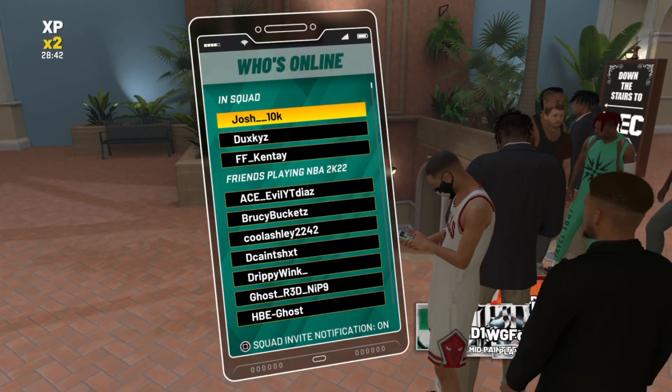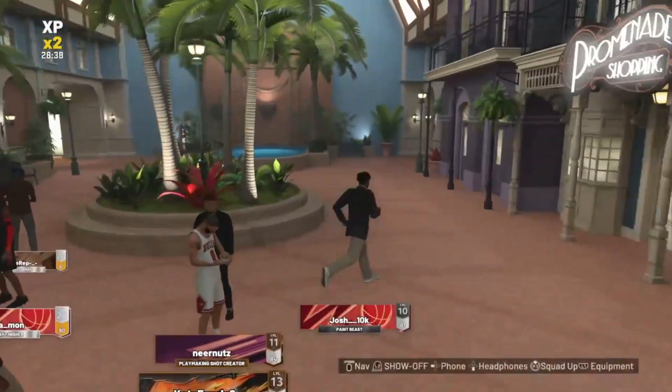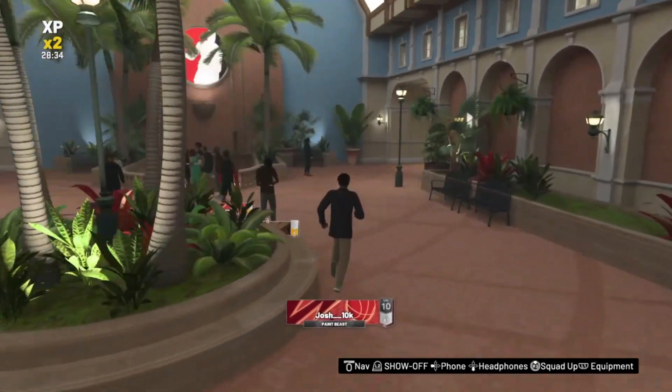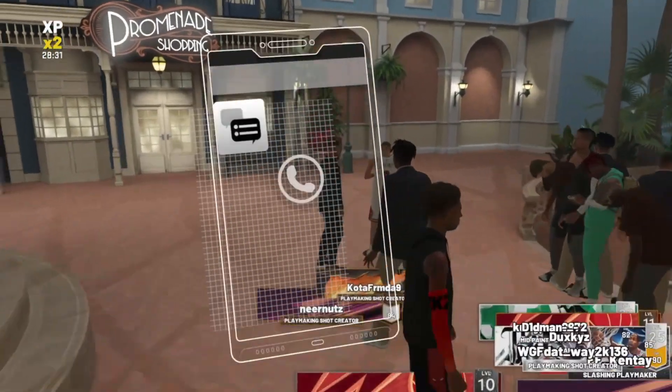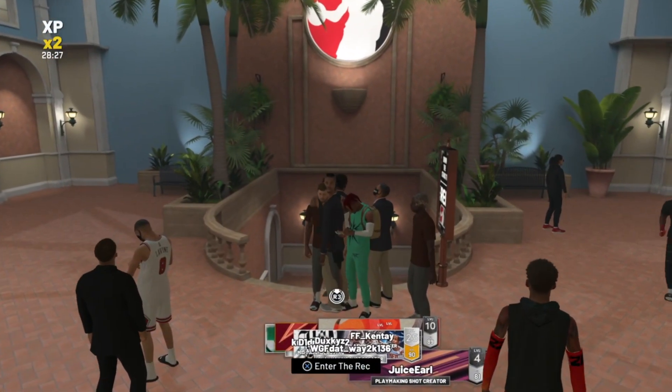All you want to do is run around this first island — do exactly as you see me doing. I don't know if you guys have this glitch too, but if you're on this video, most likely you do. Once you run around, you want to open your phone and then it'll be fixed.